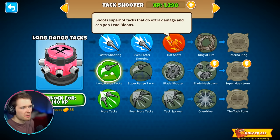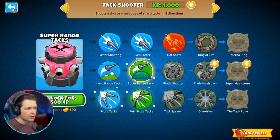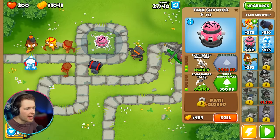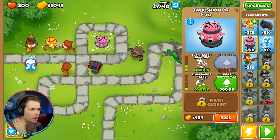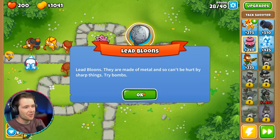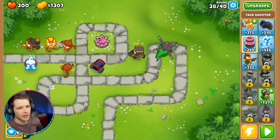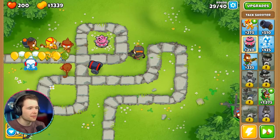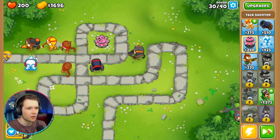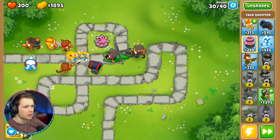That sounds pretty good — let's do long range and remember to buy the upgrades. Why is this path closed? Oh, you can only have two upgrade paths. Lead balloons are coming in! Oh no, I knew I should have upgraded that. Can I not pop them at all, or do they just take more hits? Oh, thank goodness — that could have gone so badly wrong. I feel like I'm doing okay for someone who hasn't played much before. The frosty guy is doing work and we've only got 10 rounds to go.